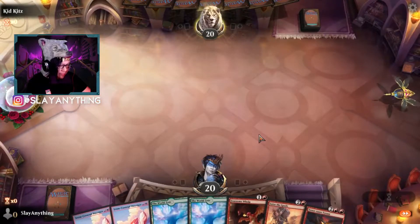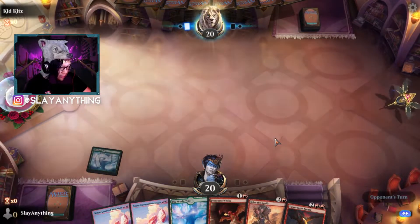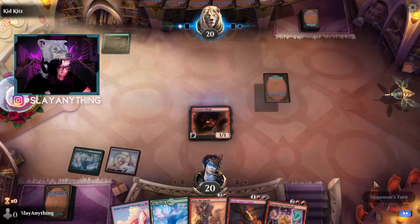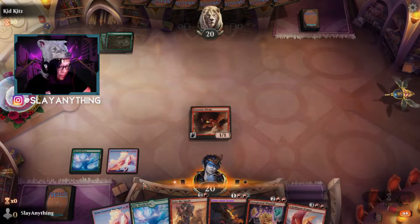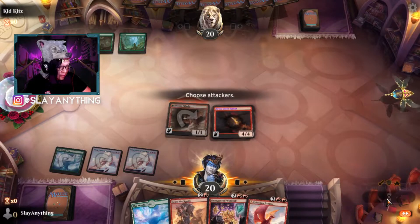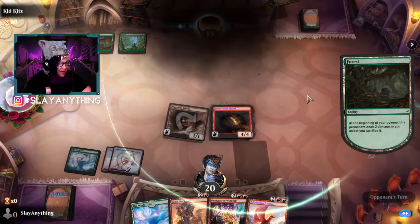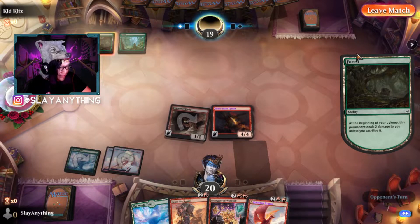Alright, so we'll go ahead and keep this one. Fearsome Whelp's not too bad of a creature to have in your opening hand. Play World Tree. Fearsome Whelp gives us a nice little turn three Talonraiser Tyrant, which is pretty sweet. Could be going against like Mono Green Aggro decks, which are pretty popular right now. But curving into a turn three Talonraiser Tyrant is just so, so powerful. Do they take damage or do they lose a land? That's a really hard choice to make early on when you only have two lands. GG.